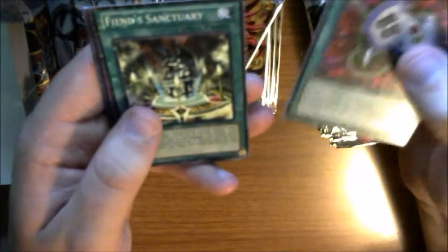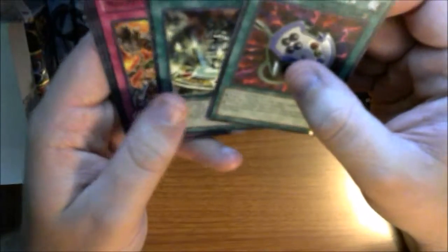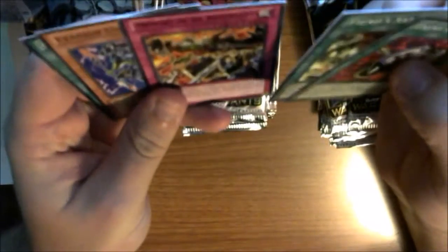A lot of these card names I'm probably not pronouncing correctly, so you guys can just hate on me down in the comments below. One of my favorite cards here: Enemy Controller. Then we got a Fiend Sanctuary as our mosaic, and then Memory of the Adversary as our rare.